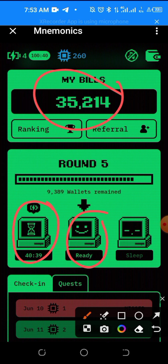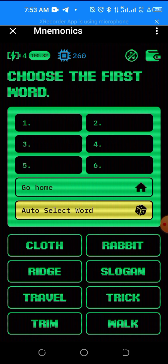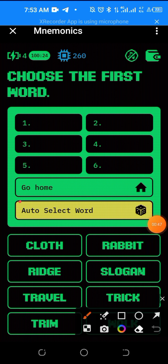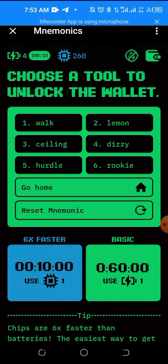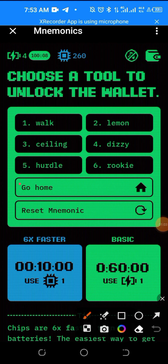When you want to add any wallet, just click the computer — the one that shows red. Click it, then pick any word randomly, or you can use auto-select word, or you can pick it yourself. Let's say I want to use auto-select word — I'll just click it and it will fill it for me. Try to save that word because it might be a winning combination of six words.